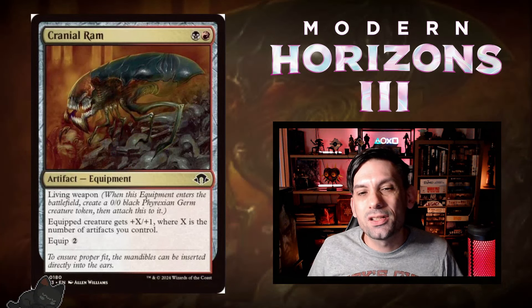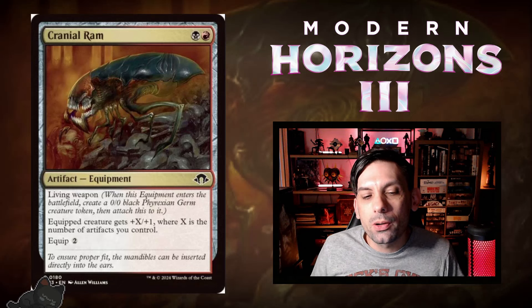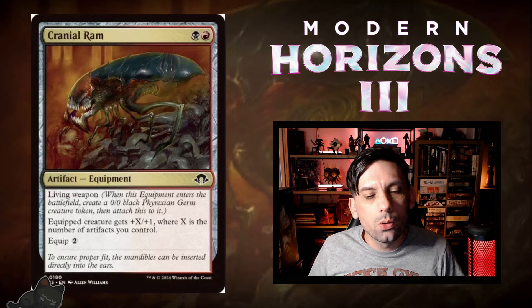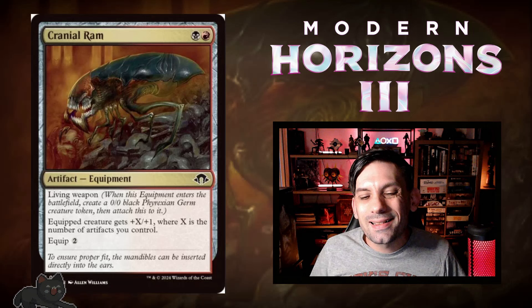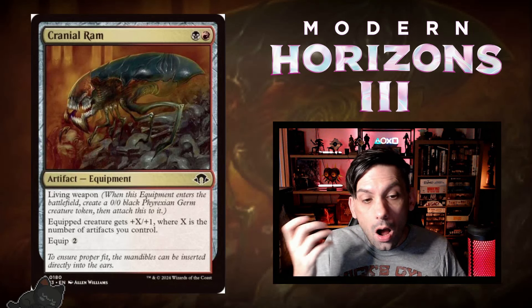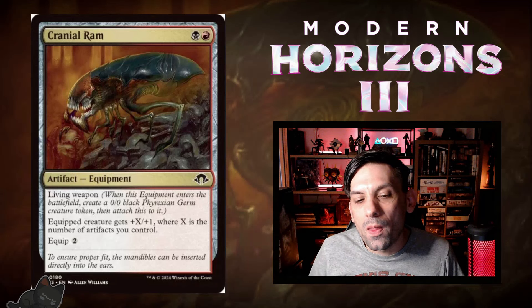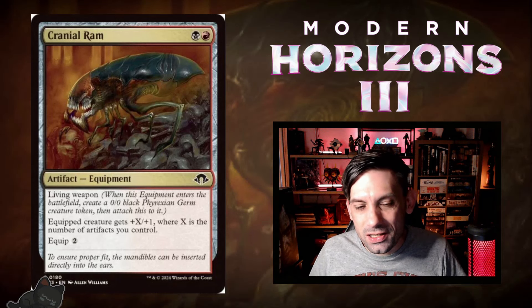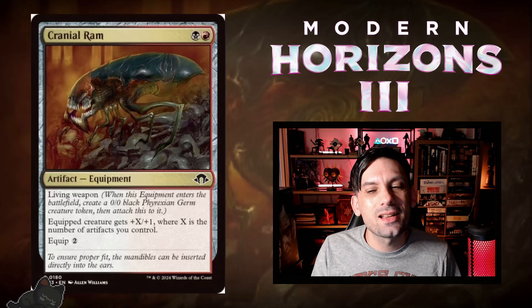First up, we've got Cranial Ram. This is just two mana for an artifact equipment in the colors of Rakdos. It's a living weapon, so when you play it you get a 0/0 black Phyrexian Germ creature token that this becomes attached to. It equips for two mana to move it to a different creature, and it gives the equipped creature +X/+1, where X is the number of artifacts you control. In a go-wide artifact deck, an affinity-for-artifacts style deck, this is going to be absolutely insane.